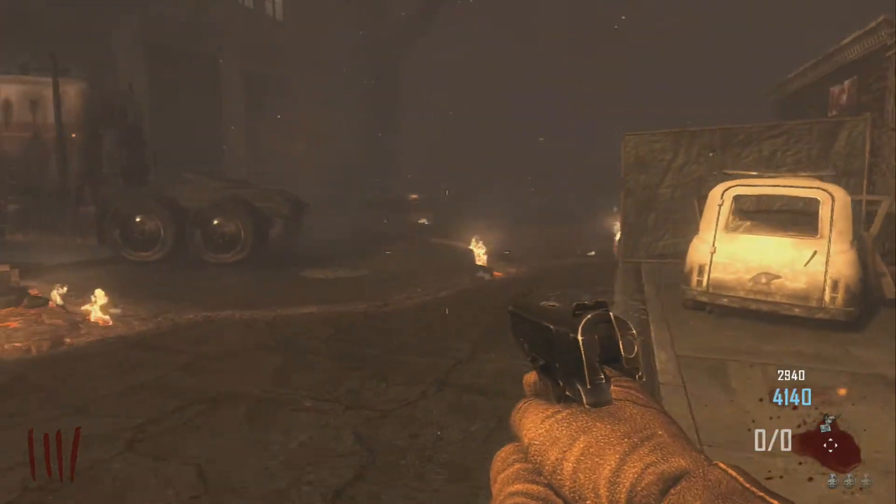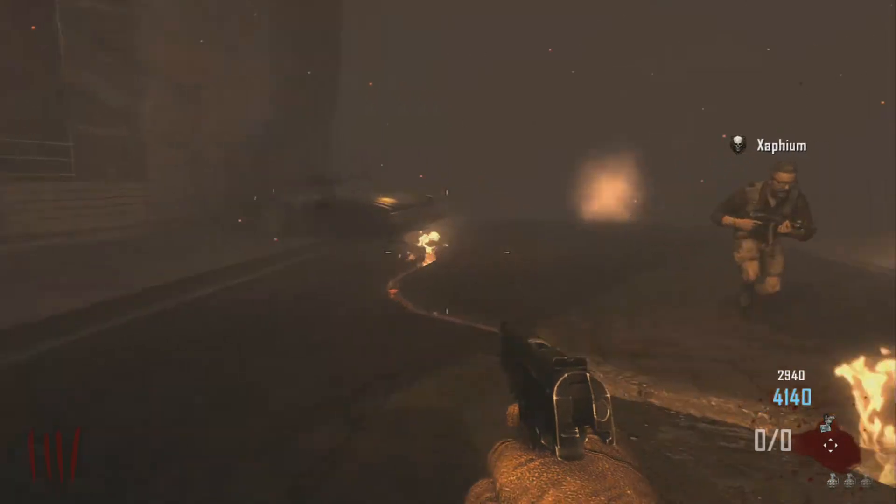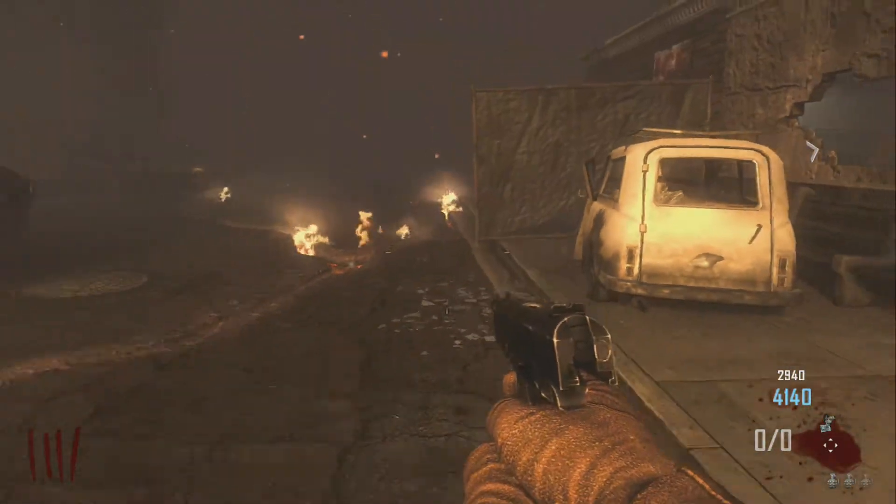The first thing you need to do is build the jet gun by collecting all the parts around the map. Once that's done, go to the build location and build it.